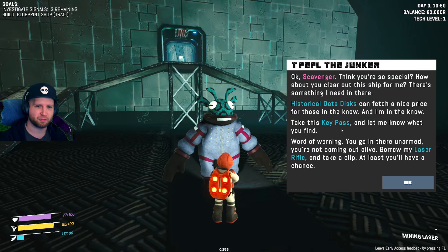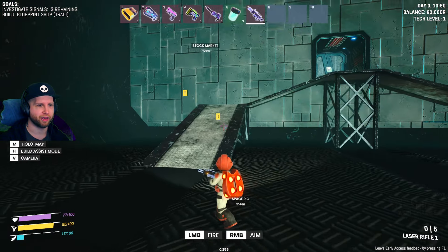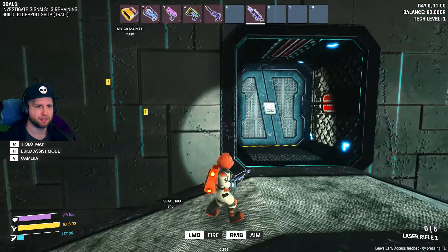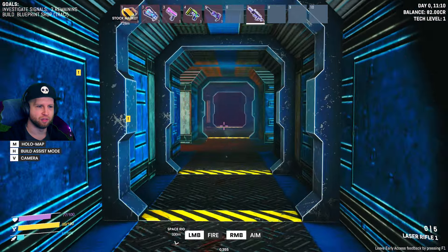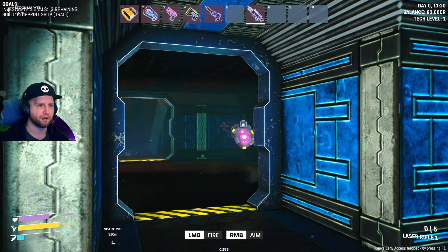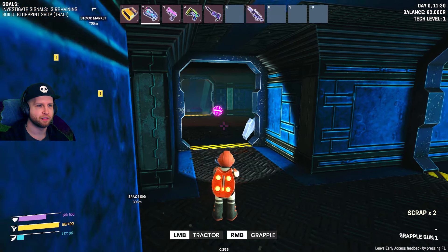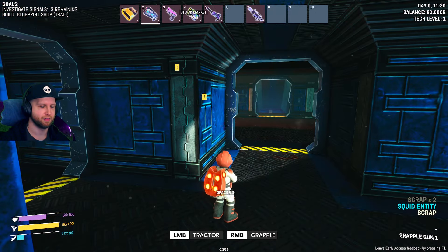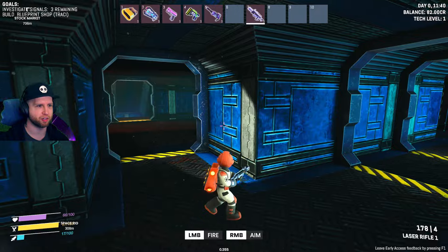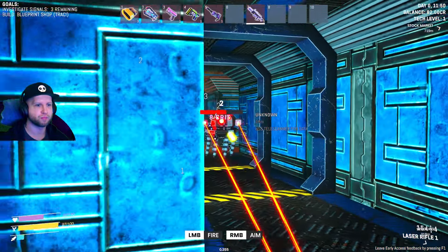I think you're so special - how about you clear out the ship for me? There's something I need in there. Take the pass, borrow my laser rifle, and take a clip. I'm down! This music is far too pleasant for how dangerous this might be. Oh god - that is a good gun though. It seems to have a pretty decent amount of ammo. Oh my god they even have like gravity elevators! The problem is I'm out of fuel.